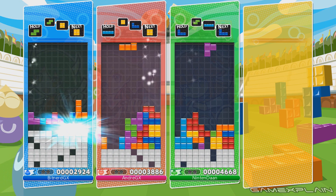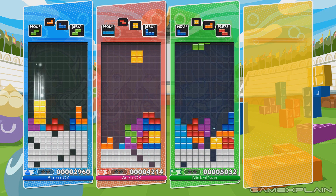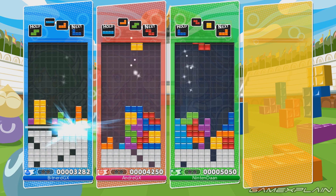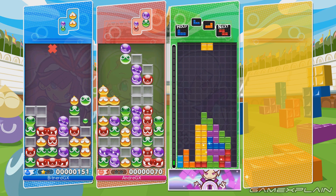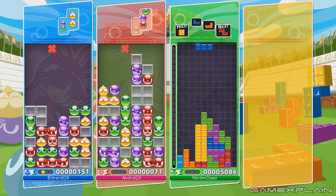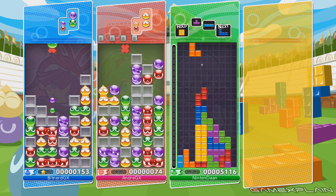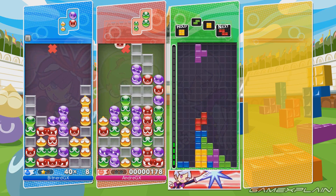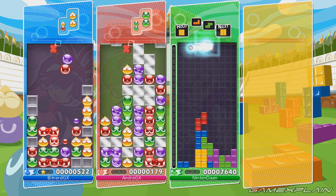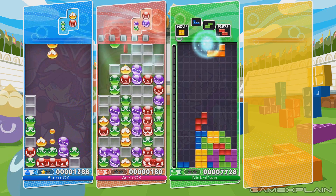Beyond Fusion, there are four modes available in both single and multiplayer. Versus Mode is the standard, where each player chooses either Tetris or Puyo Puyo to play. In a truly awesome decision, not every player needs to pick the same puzzle game. Both will send junk piles to each other the better you play, so if one person is better at Puyo Puyo and the other prefers Tetris, they can still play together. It's simple fun that harkens back to the classic ideas of these puzzlers.